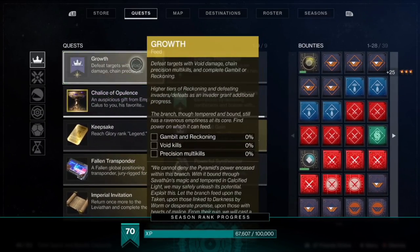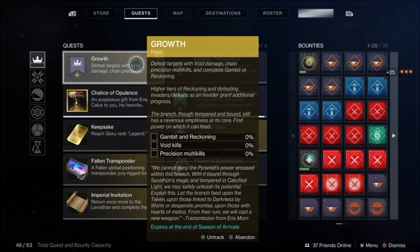The next quest step requires you to do either Gambit or Reckoning, getting void kills, precision kills, and just completing the matches overall.